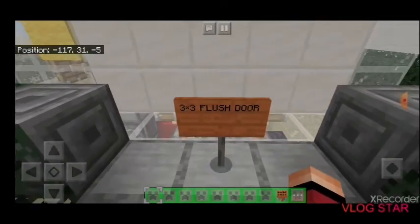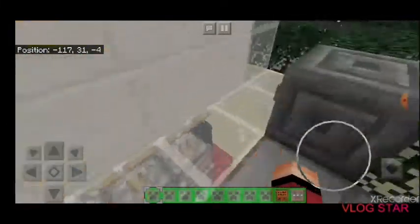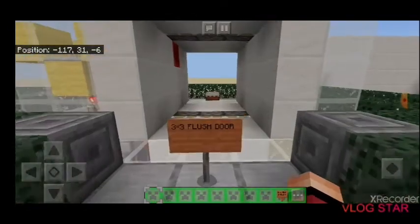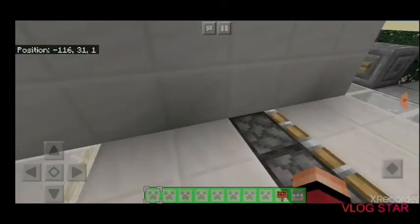This one for number nine is the three by three flush door. We'll just open it and there's the secret area back here.